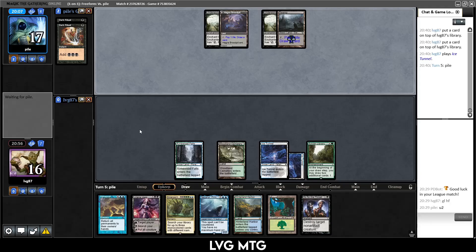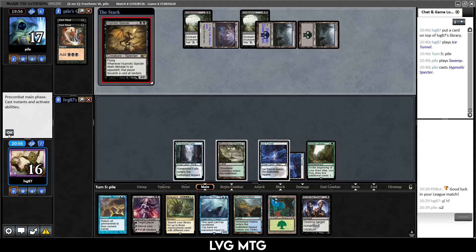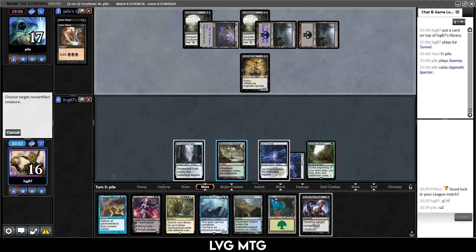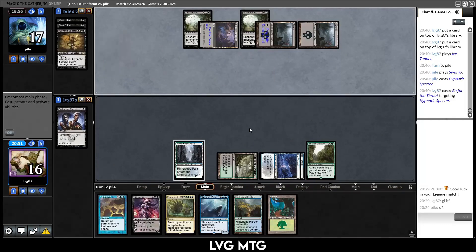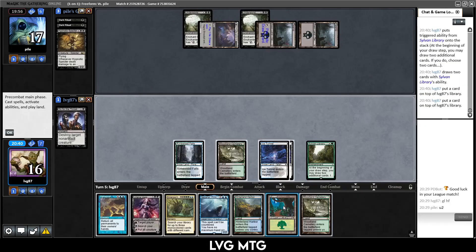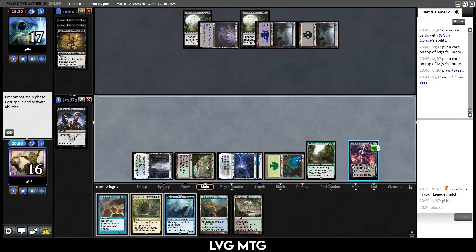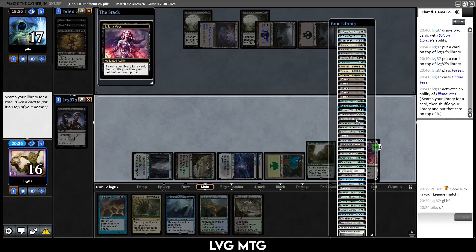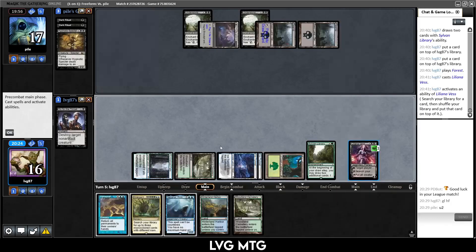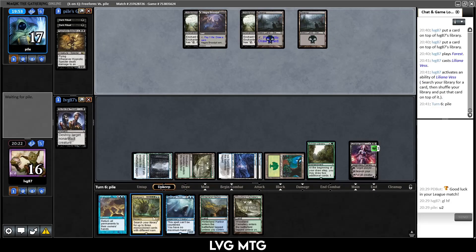I can search for something or just make them discard. They have a third land and play Specter — I can kill that and I will; don't need that random discard. Way too many lands for me — put on top, play a land, and I think I'll play Lily and then search for Nissa. There's another Planeswalker, another threat. It resets the top of my library for Sylvan Library, helps me cast Emergent Ultimatum, is good with Upheaval — a lot of good things going for it.